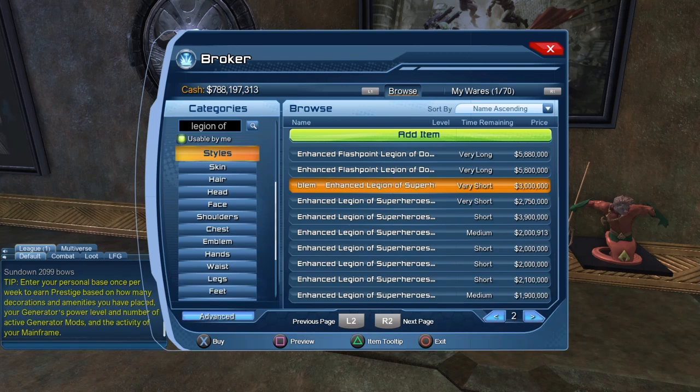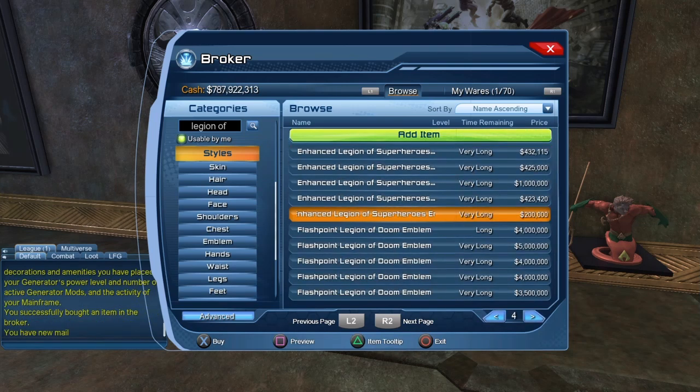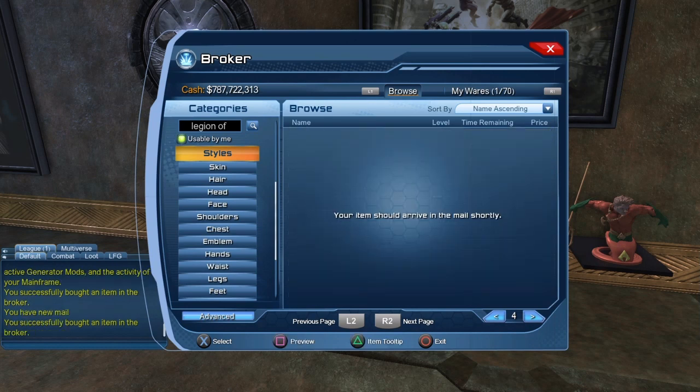For the enhanced version of the emblems, there is one other option — you can buy it from the broker. Sadly, you can only sell and purchase the enhanced version of the emblems on the broker. For the regular version, you have no choice — you will have to farm the bounties and purchase those from the vendor. The emblem is not that expensive, and the price goes down to about 200,000. If you are a legendary player, there's no reason why you cannot purchase that emblem at that price — you just have to farm the broker a bit.